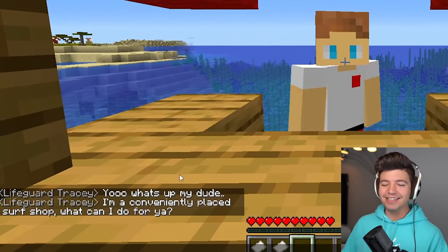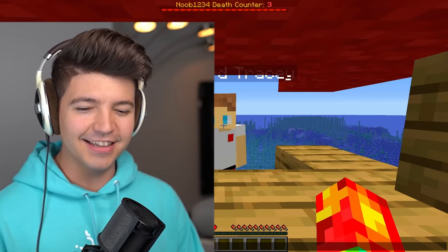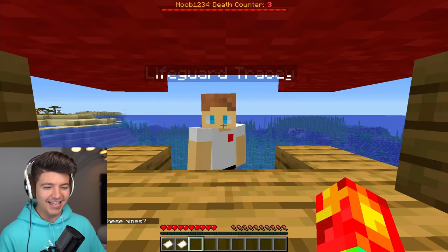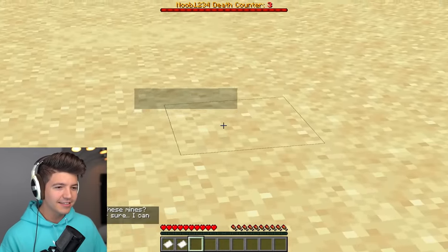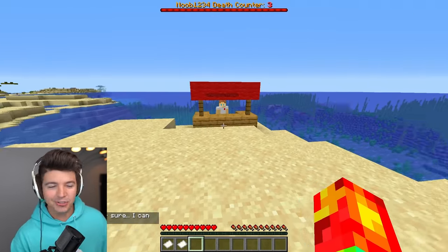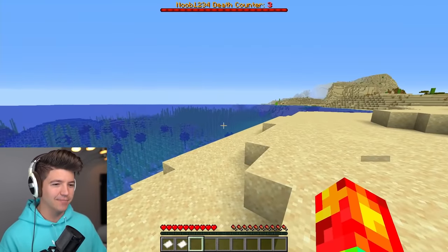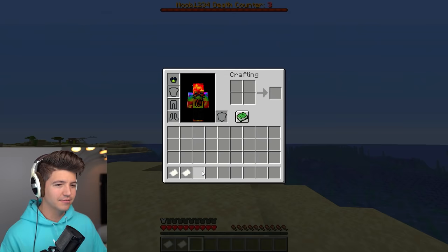He's like, 'Yo, what's up my dude? I'm a conveniently placed surf shop. What can I do for you?' Can I get through these mines? Also, what is that? Wait — is he alive? Why is Noob1234 under the ground? Okay, apparently Tracy can hook us up. I don't know how he's going to hook us up. He gave us a scuba mask.